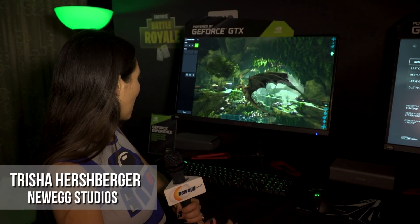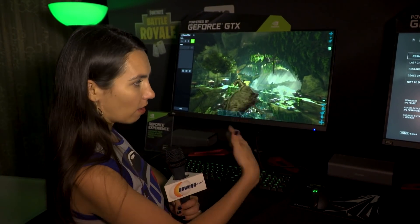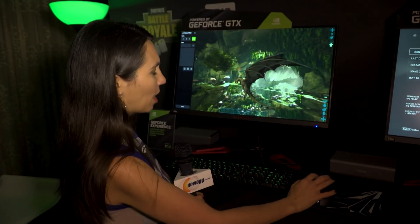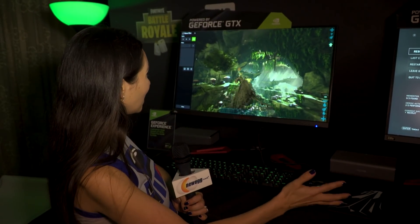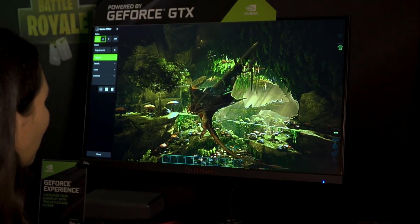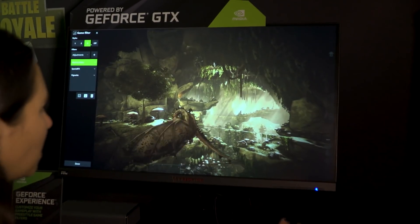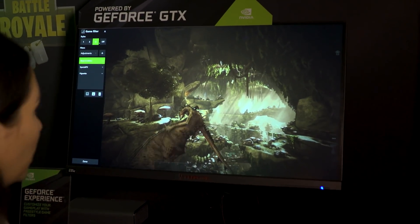All right, now this is really cool. As part of the NVIDIA GeForce Experience, they have what are called Freestyle Game Filters. Right now you're looking at ARK Survival Evolved — it's a gorgeous game. But using NVIDIA's Freestyle Filters, you can go ahead and completely change it. Look at the beautiful coloring difference. And this isn't something that's done in the game; this is done at the driver level, which is really, really cool.